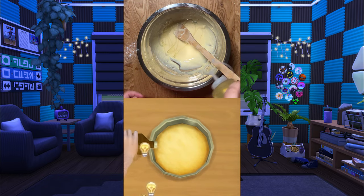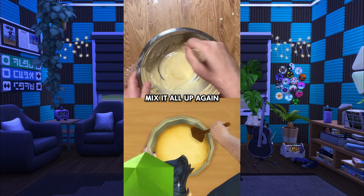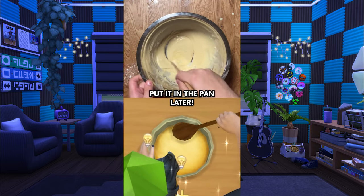Next, add the oil. Mix it all up again. Adding the oil now means that you don't have to put it in the pan later.